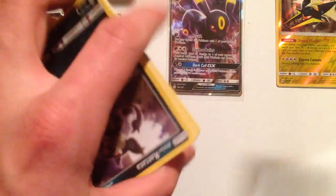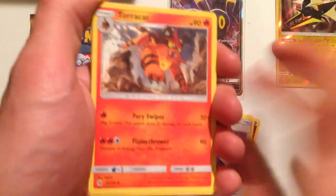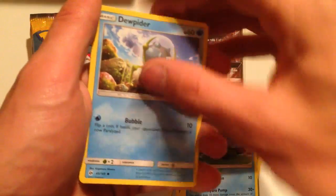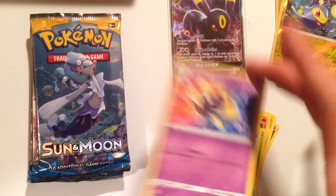Alright, next pack. Dragonair, Poison Barbe, Tauracat, Alolan Rattata, Chincho, Paras, Poliwag, Dupider, Reverse Hollow Rare Lantern, and a regular rare Cosmoem.